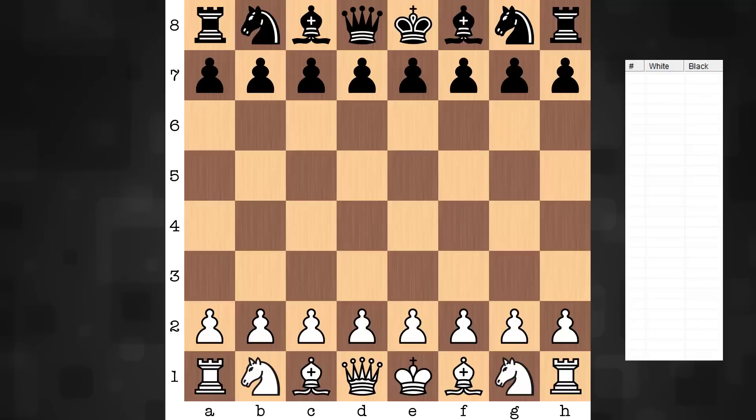Hi everyone, it's Jerry. Let's have a look at a game from round one of the 44th Chess Olympiad. On the white side, India's Vidit Gujrathi playing on team one of India, board one. They have three teams in this event. His opponent from Zimbabwe, International Master Rodwell Makoto.